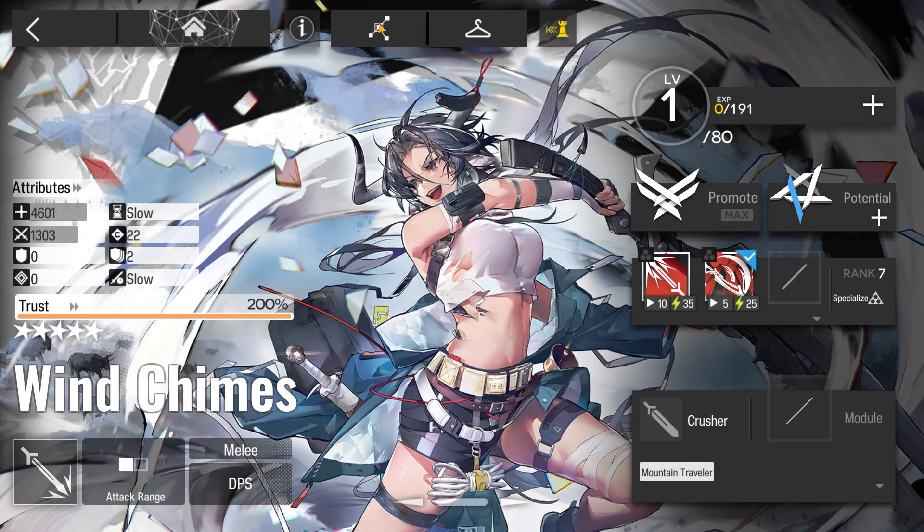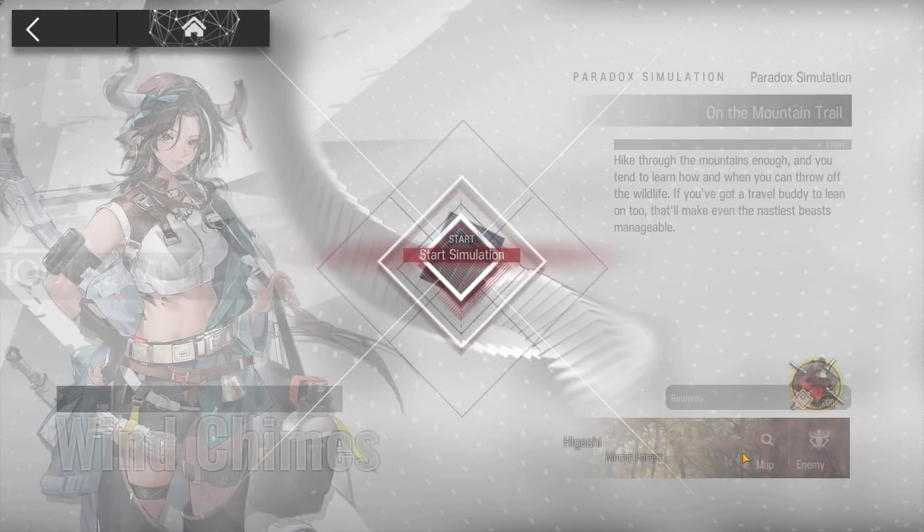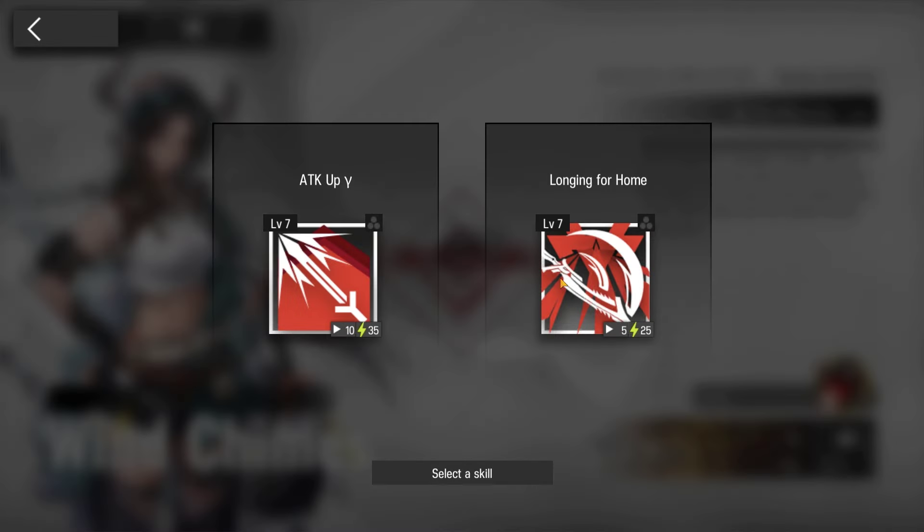Welcome to my video. This is Echogen featuring the Paradox Simulation for Wind Chimes. The requirement to unlock the Simulation for Wind Chimes is E2 level 1. Use skill 2.